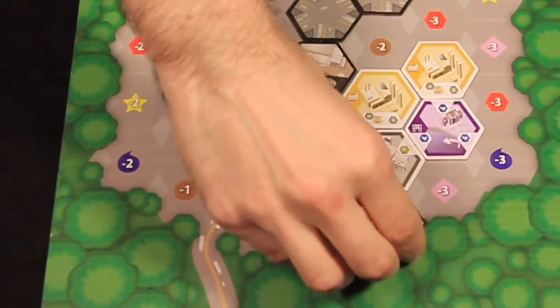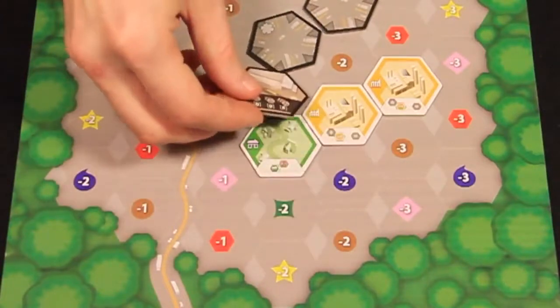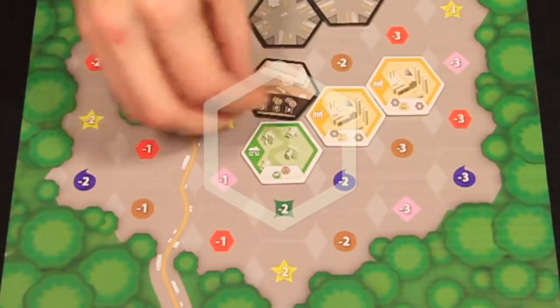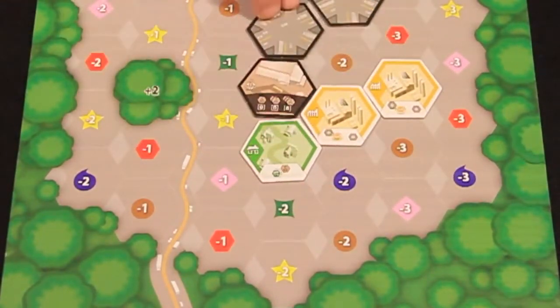The civic zone allows the player to place a park improvement on any unoccupied space in the direction indicated by the tile. Park tiles give players bonus points at the end of the game. The residential zone allows players to place a school tile in an adjacent space. The new tile may stack on an existing school tile. A stack of 3 school tiles is worth 8 points at the end of the game.